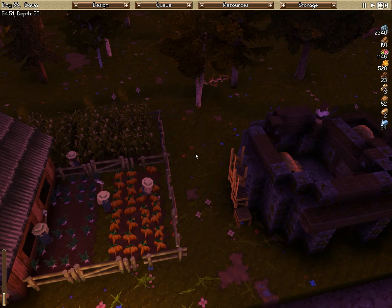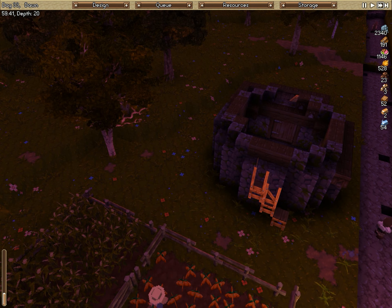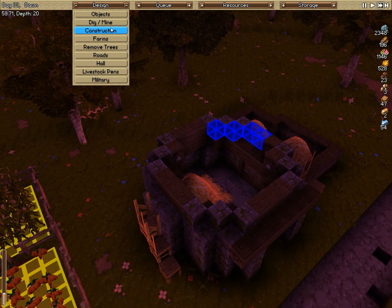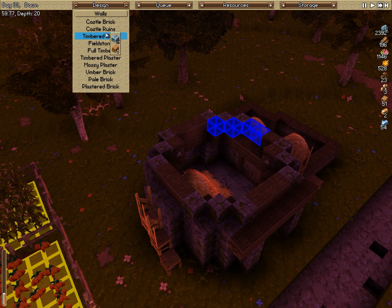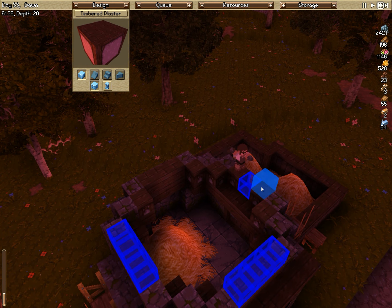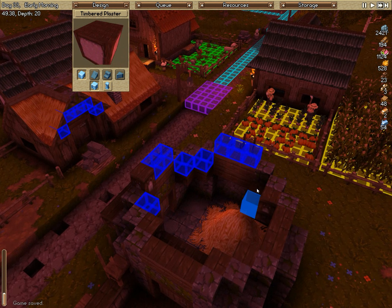Oh, it's supposed to be the plaster timber — yeah, okay, I was really confused for a second. I totally forgot how I was even building this. Walls: plaster timber. Now the nice thing about plaster timber is it requires less timber than normal, so the benefits are definitely there to use this kind of building material.